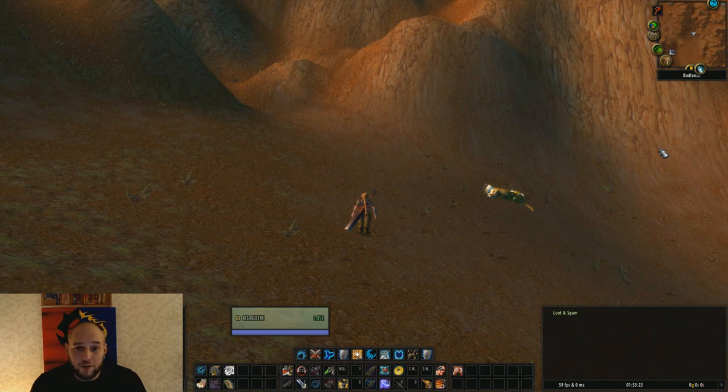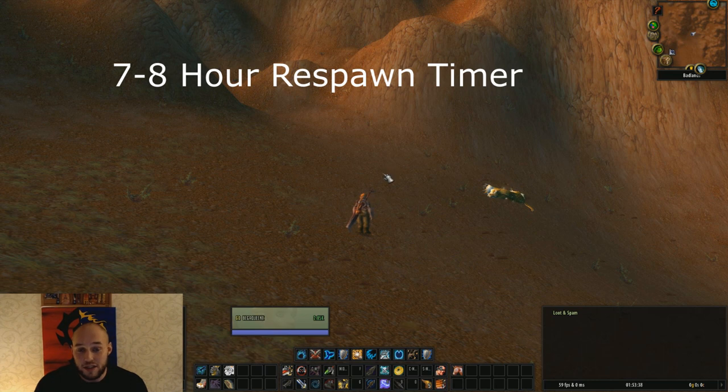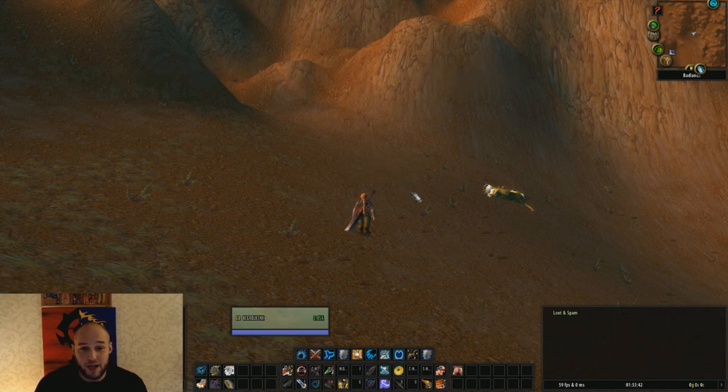Now that we've talked about where we can find Broken Tooth, I want to talk about when we can find him, and also discuss some tips for making catching this rare pet a little bit easier. First, Broken Tooth is on a 7-8 hour respawn timer. So this means that if you stay by your computer, you're probably going to have a shot at him a few times a day.